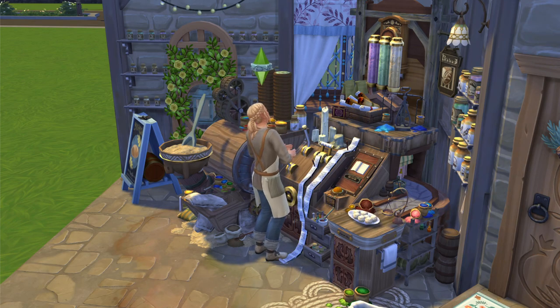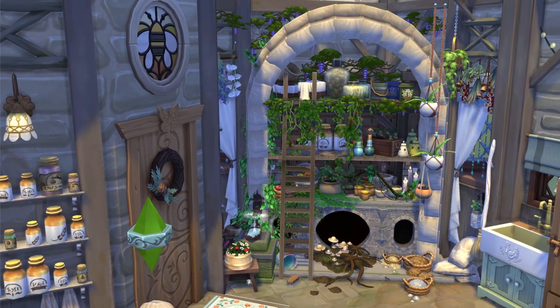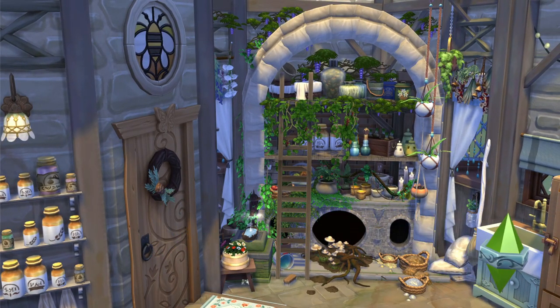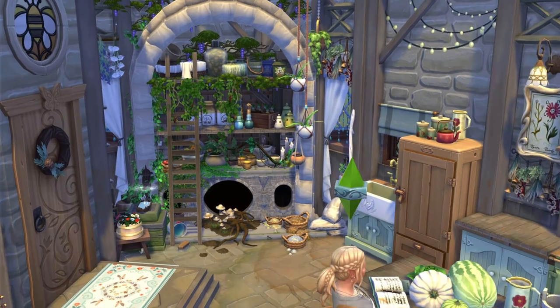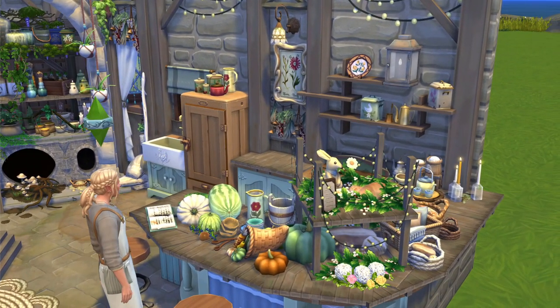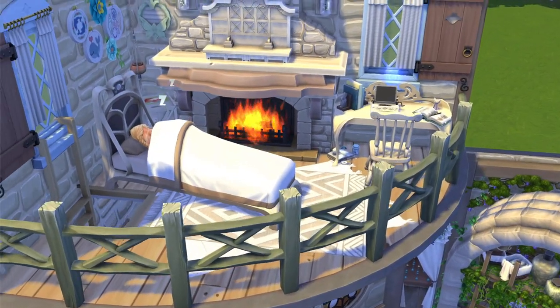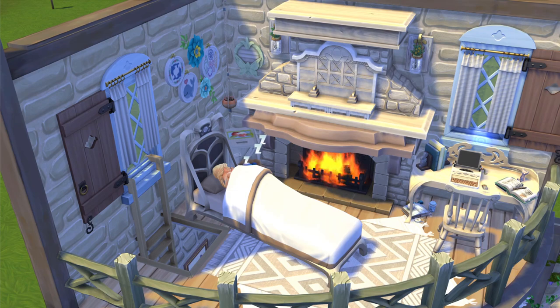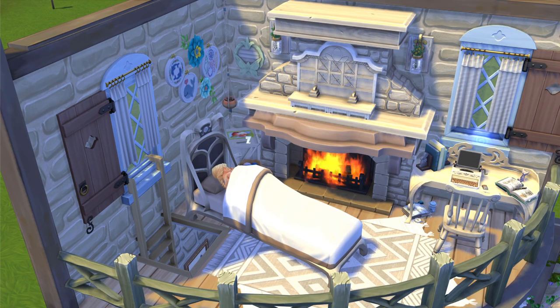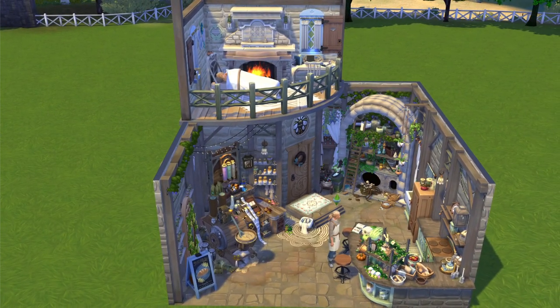I didn't do a speed build for this, so instead we'll break it down together and I'll reenact tutorial style how I constructed parts of it to hopefully inspire and give you ideas you can replicate in your own builds. Deligracy's rules for the challenge were to create four eight-square-tile studios with a theme throughout all four — I chose Fantasy Professions. This is the first of four: a Fantasy Baker's Studio.